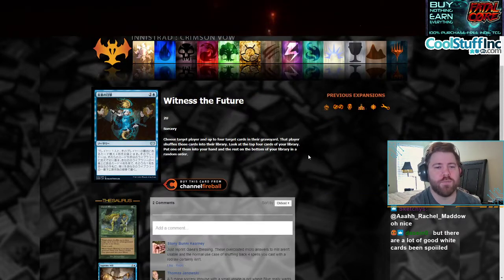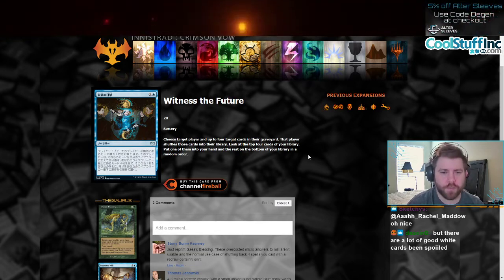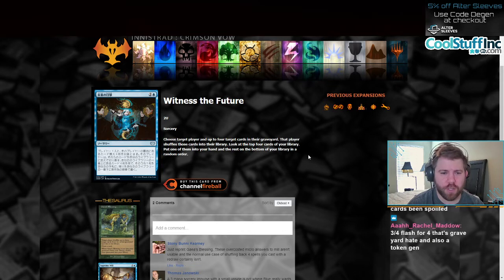Moving on to Witness the Future, a 3-mana sorcery for 2 and a blue. Choose target player and up to 4 target cards in their graveyard. That player shuffles those cards into the library, look at the top 4 cards of your library, put one of them into your hand, and the rest on the bottom in a random order. I realized I went over this in the last video, so make sure to check out that one.